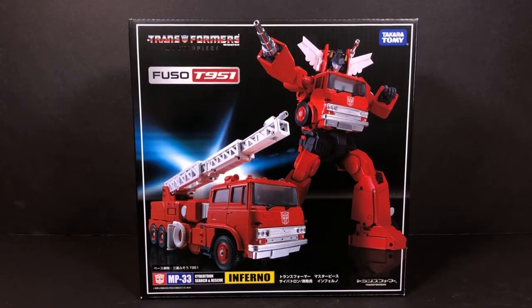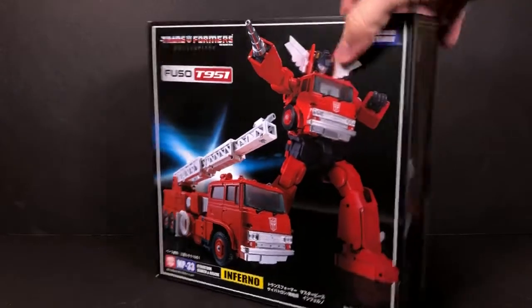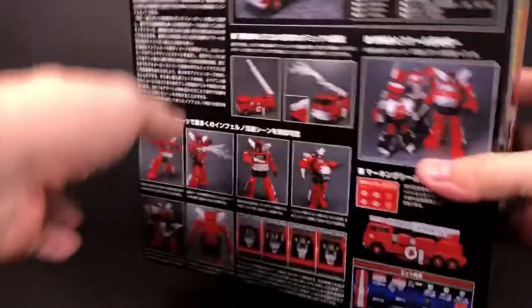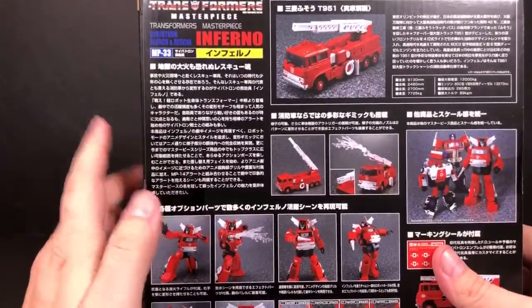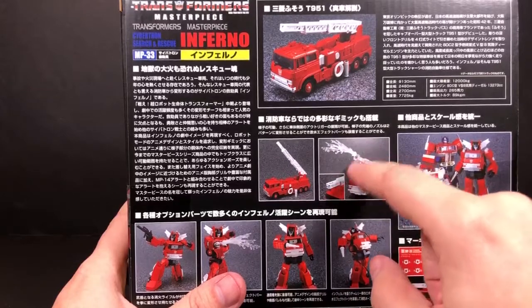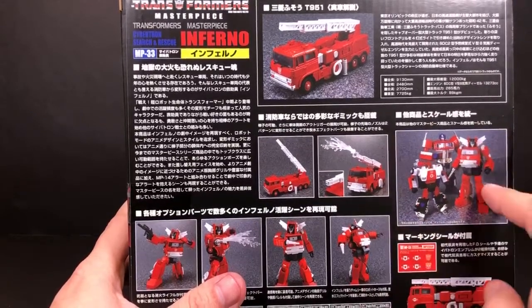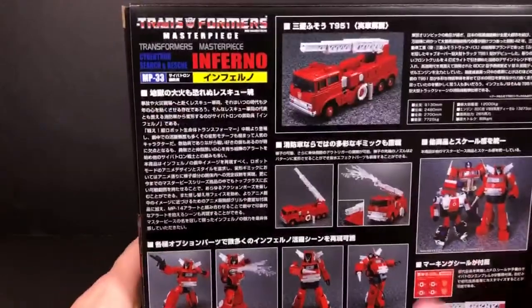Starting with Inferno and his box, you can see him in both his firetruck mode and his robot mode. Come around to the side and you see him with his water sprayer. There's a picture of him in his vehicle mode. Coming to the back, you can see all the different things in there. His firetruck mode with the ladder extended — he has the nozzle up and water spraying out. There's a size comparison picture showing he's about as tall as an MP10 Optimus. And this is Red Alert right here along with him — that's the fire chief.